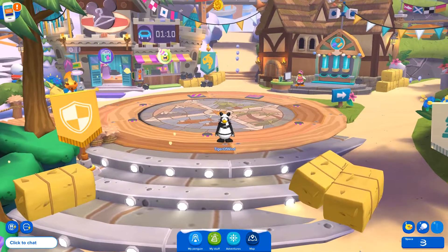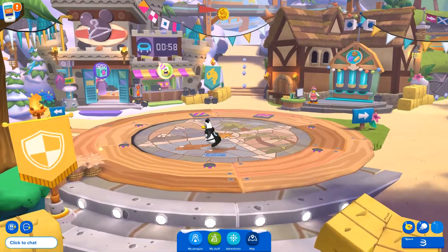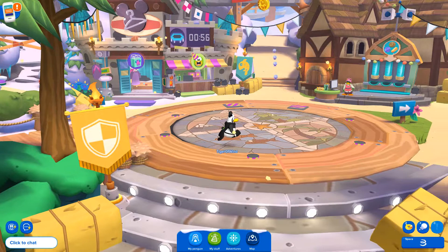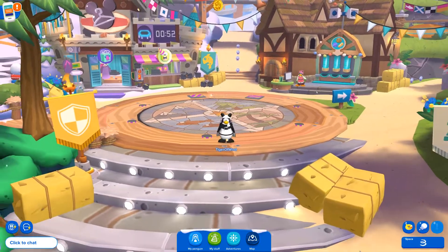Hey everyone! Welcome back to Cloud Penguin Island! In today's episode I'll show you the trampoline glitch here on Beacon Boardwalk. This is pretty much the same as the summer splashdown party where you go to the one side of the trampoline and you keep jumping and eventually you will jump super high.